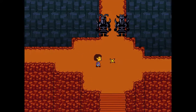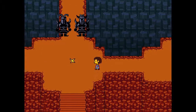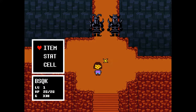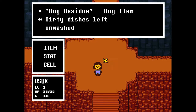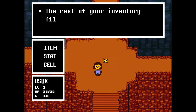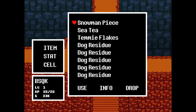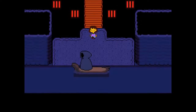I said we were going to go into the laboratory here, but two episodes ago when I posted it, I got a comment telling me I got an item that I needed to use. It is the dog residue — dirty dishes left unwashed by a dog. I used the dog residue, and the rest of my inventory filled up with dog residue. Yep, okay, that person was telling me the truth.